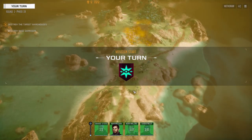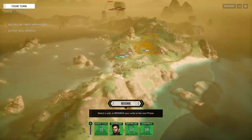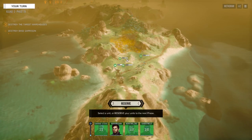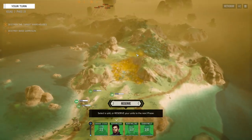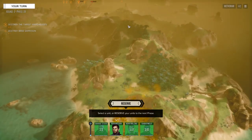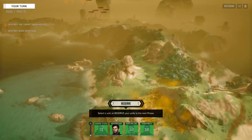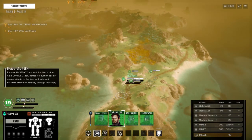It looks like they've changed the initiative values - it's based on a variety of stats, including the weight of your mech and things like that. Initiative is completely different which is kind of cool. There are some mechs down in here so we're going to run ourselves up into the highlands - but actually there are probably turrets there, so let's make our way another direction instead. There's no option to reserve here which is interesting.